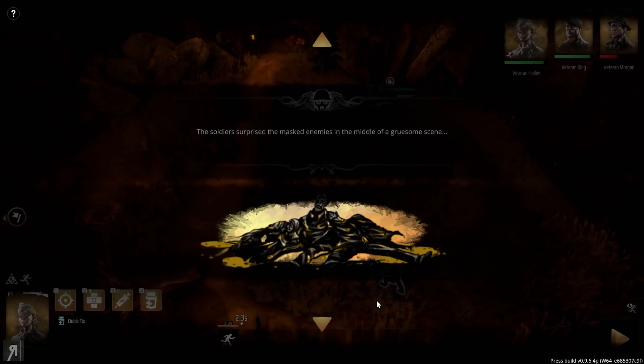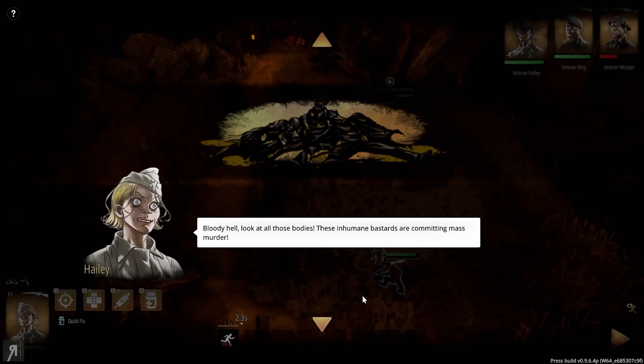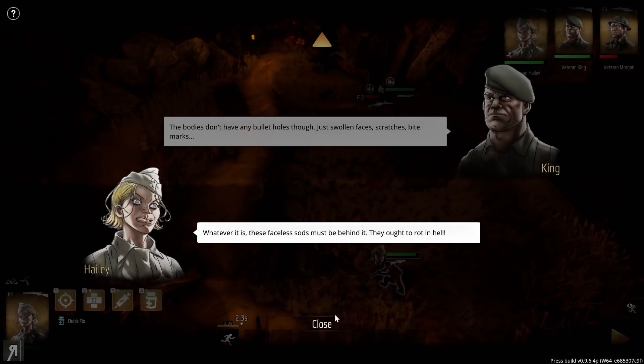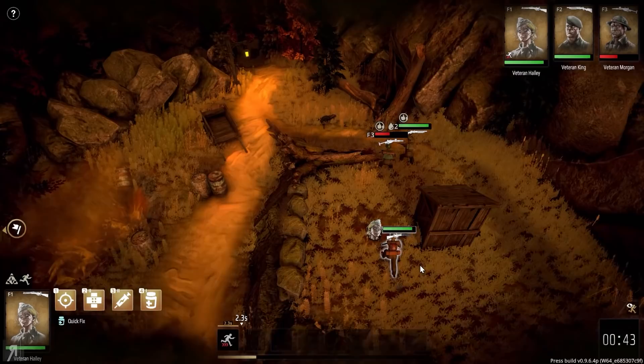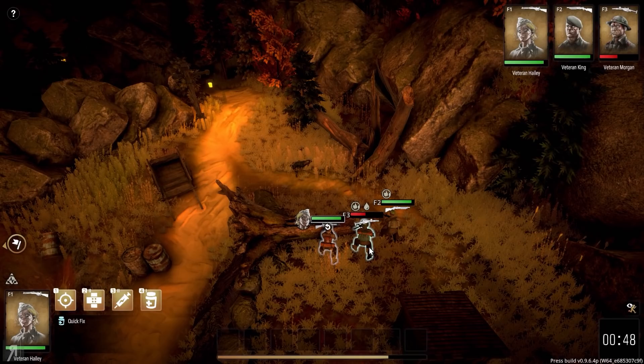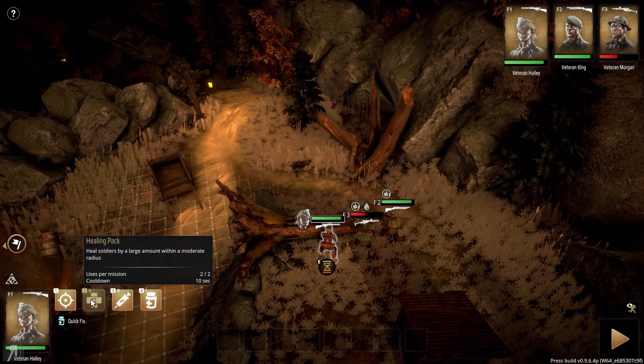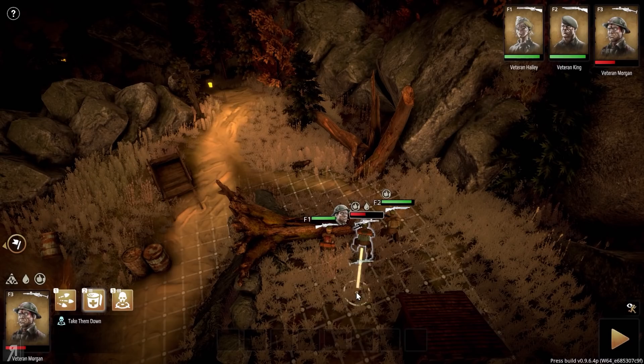The soldiers surprise the masked enemies in the middle of a gruesome scene. Bloody hell, look at all those bodies — these inhumane bastards are committing mass murder. The bodies don't have any bullet holes though, just swollen faces, scratches, and bite marks. Whatever this is, these faceless soldiers must be behind it. We're going to move over here and see if we can heal our friends. I think we did alright — not extremely well, but okay. We've only got two bandages with veteran Haley, but three with veteran Morgan.